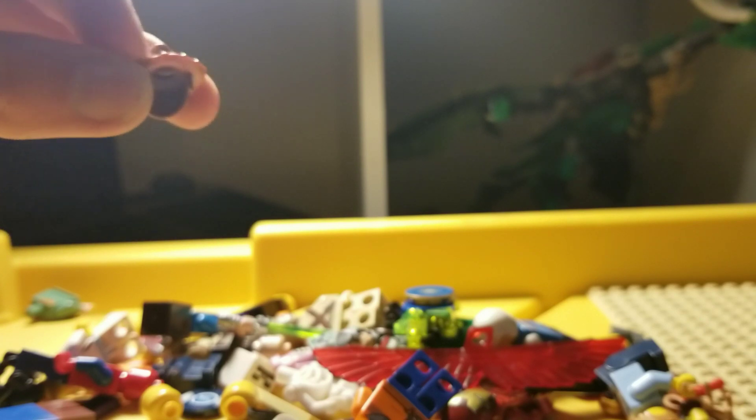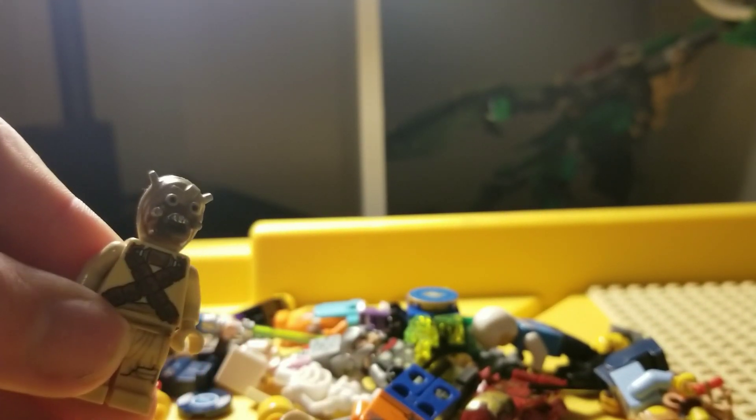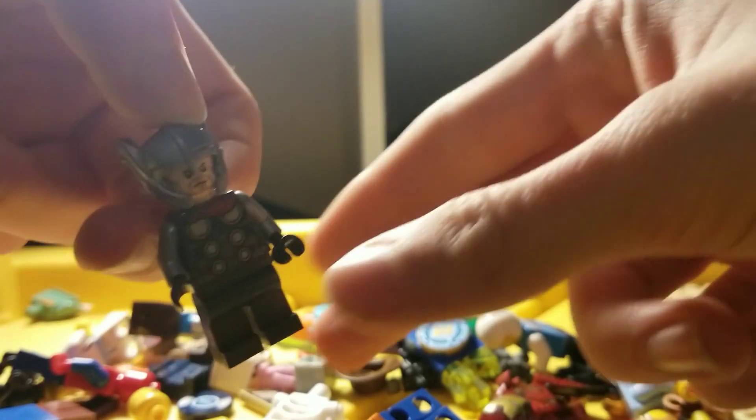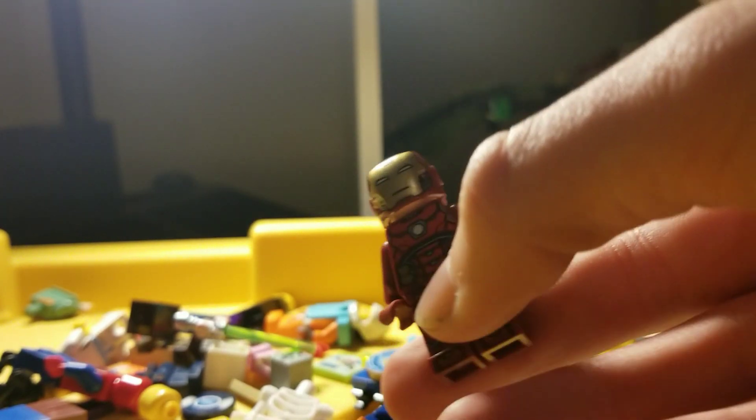Woody's hair — I did not find a Woody, so that's kind of sad. This wing piece goes to Falcon — I don't think I have a Falcon figure. Star Wars — I don't know much about Star Wars, but I do know this is a Tusken Raider, I believe. Thor, which came in the mech. We got a zombie from Minecraft. Random hat. Guy from Lego City. Iron Man with the new helmet piece, which I do not like.